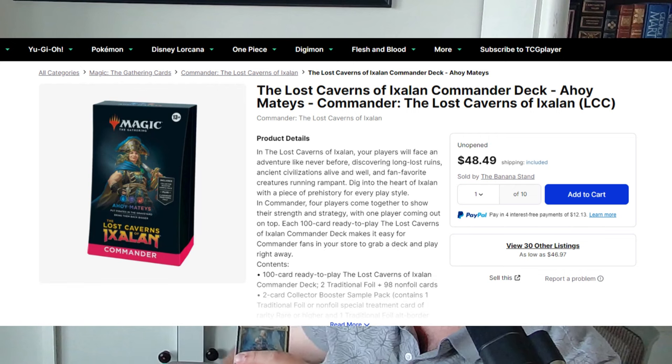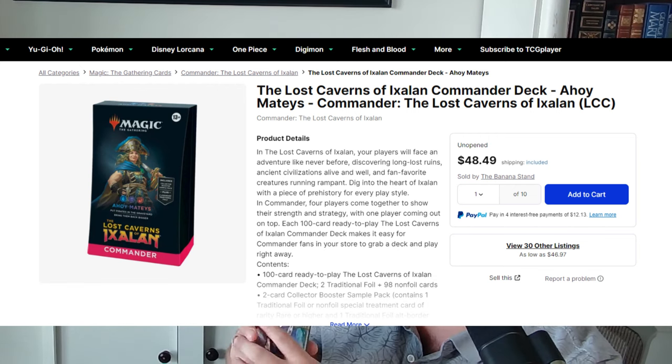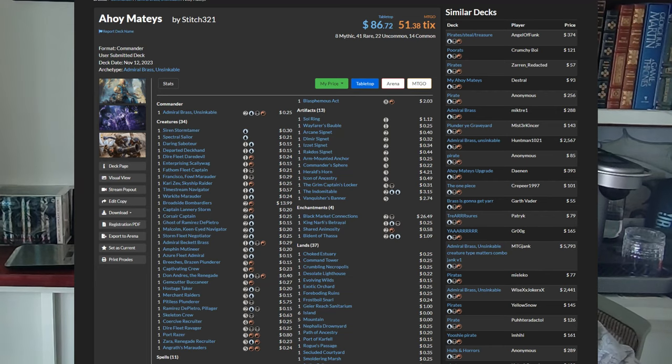By buying Commander decks and breaking apart the cards, you get cards like Sol Ring, very playable lands, and common cards that people use in Commander decks all the time. Go to eBay or Amazon, search for Commander decks, start sorting through them. When you find a good deal, go over to MTGGoldfish, type in that Commander pre-con, and it'll give you the value of what that pre-con deck's worth in singles right at the top of the page.